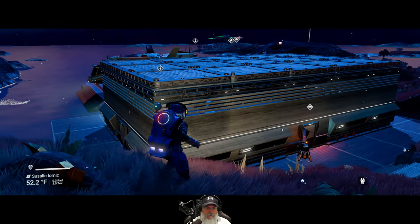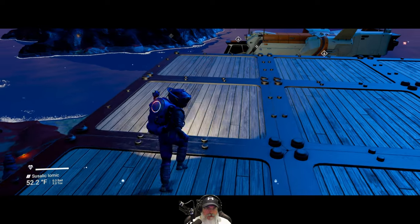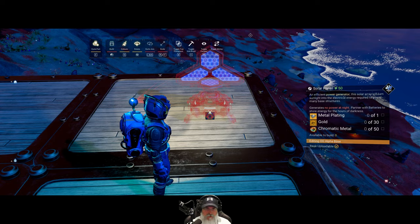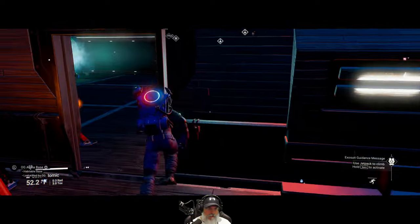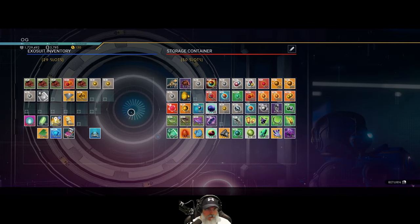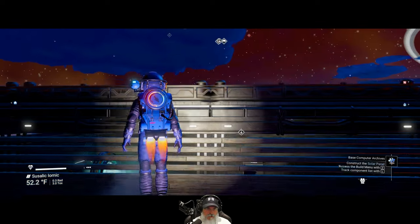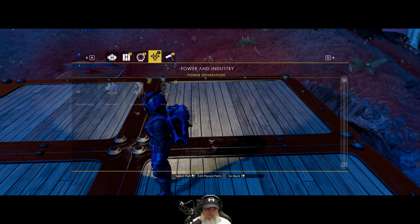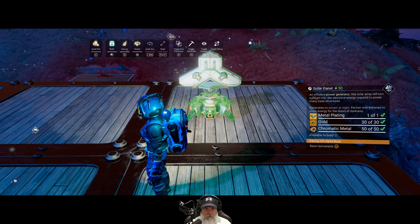Let's put that stuff up here. We need metal plating, gold, and chromatic metal for the solar panel construction. Let me get that stuff. It doesn't matter which direction you put these because they'll orient themselves to the sun.